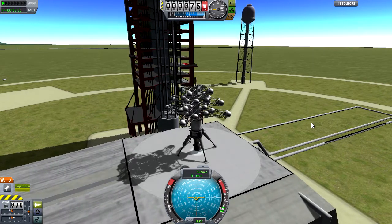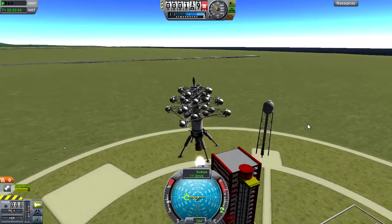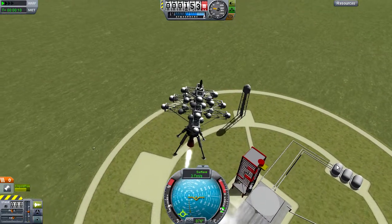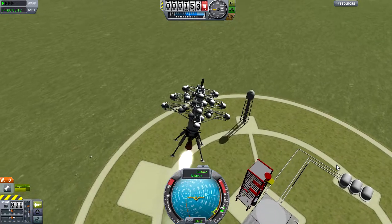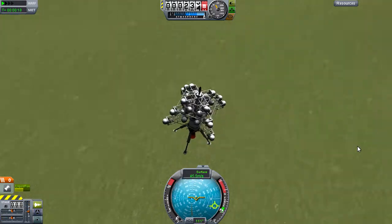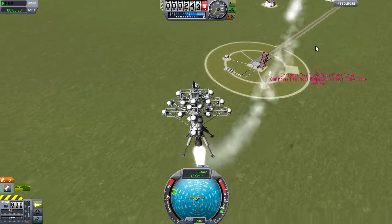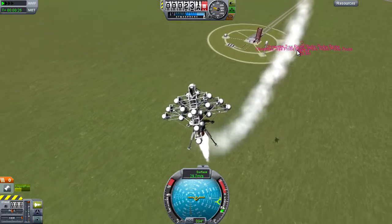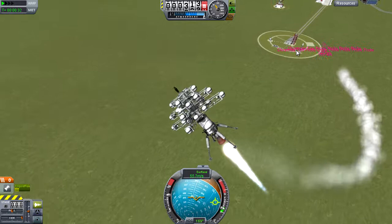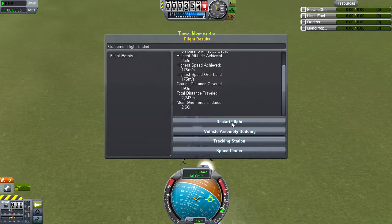Now let's get us off the... ooh, easy does it now. We just want to... easy does it. Let's point the other way first of all. Now this is something we seem to have under control, sort of. Easy does it now. Ooh, head back, head back, head back quickly. Cut the engine. Oh god, no. Okay, if we're gonna be doing this we're gonna have to have it more controlled from the very start. That was not a good trip. Let's restart that.